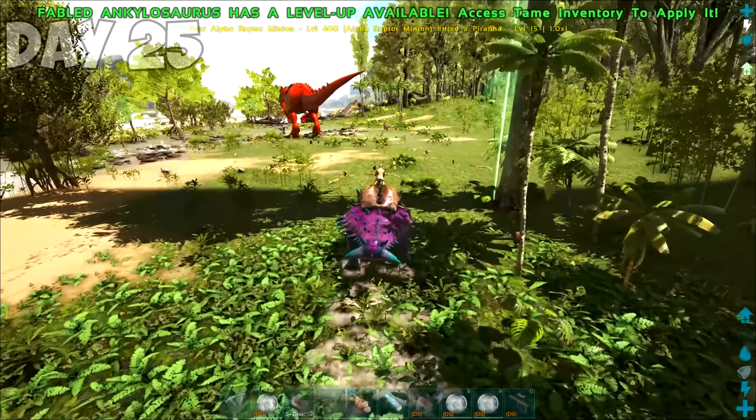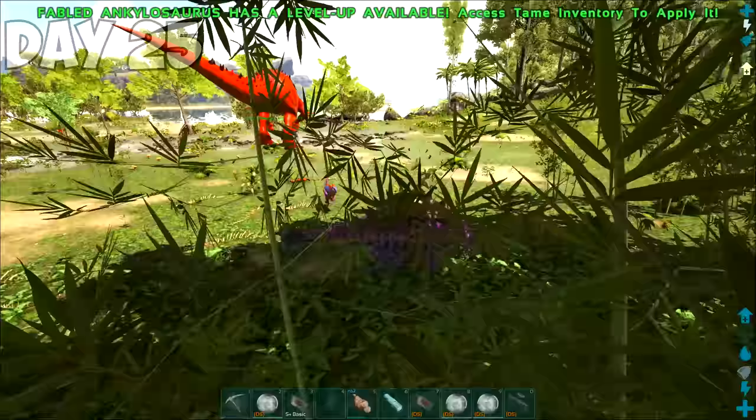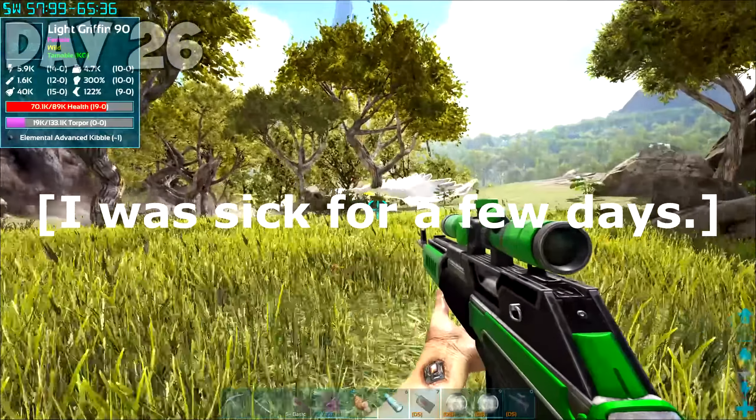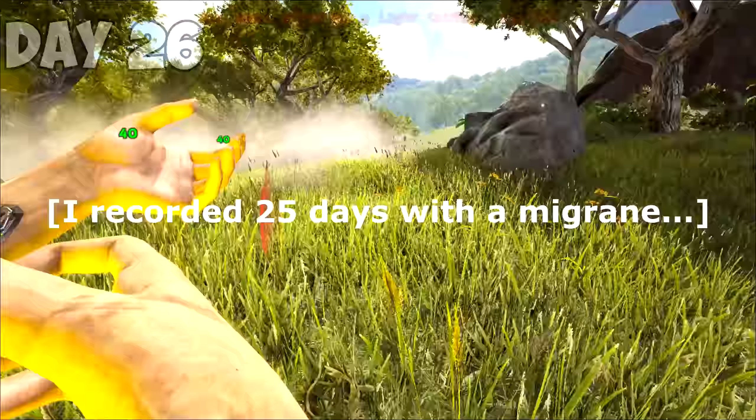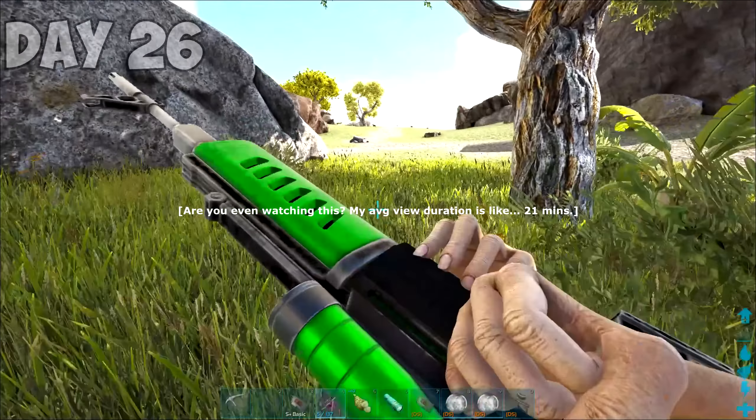I ran into this megatherium named Artifacto. Its name probably alludes to what it's all about — Artifacto has a chance to drop artifacts on death. Artifacto went down, then all hell broke loose, and I got slapped in half by this Apex Theory. I ran back to my body, couldn't find my Argy, so it was goodbye for now and I went back to base. I found a Light Griffin that I wanted to tame, and I decided to go about it in the dumbest way possible — instead of sitting back on an Argy, I opted into taming this thing on foot and paid the price a few times. But my resistance did pay off and I tamed my first Advanced Elemental.